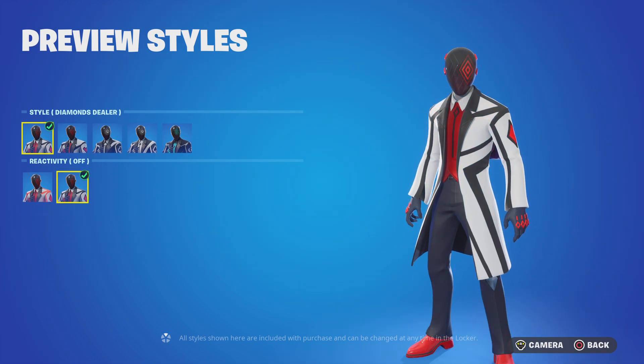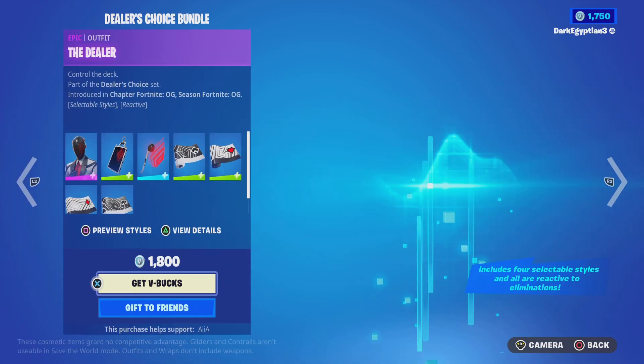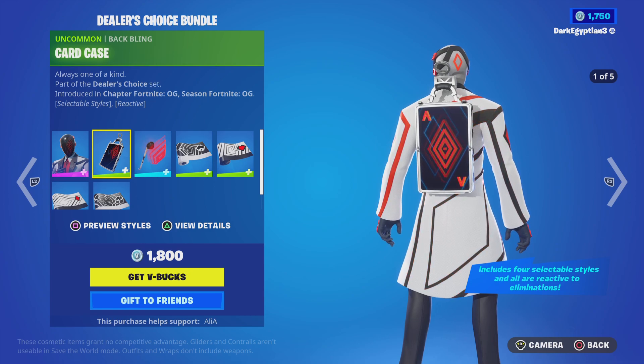You can have the reactivity on or you can also have it turned off. In my opinion it doesn't make any sense — why would you buy a reactive skin and then turn it off? That's why you bought it. Anyway, moving on to the back bling, we have the Card Case, always one of a kind.